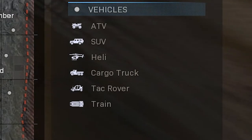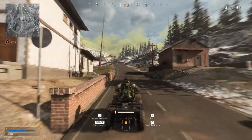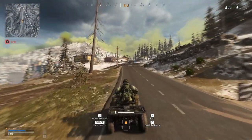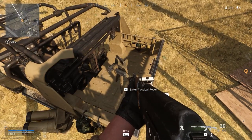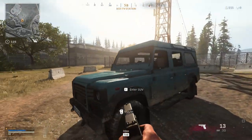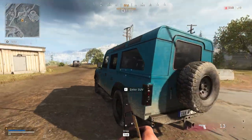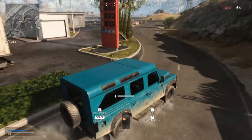Lastly on the legend, we've got vehicles. The ATV can hold two people and is pretty nippy at the expense of being really vulnerable to people shooting you. It's highly recommended to put a trophy system on any vehicle that you use — the trophy system will deny any incoming explosives. The SUV can fit the whole squad and is a little more protected than other vehicles which are open. It can hit a fairly moderate speed but will stick out like a sore thumb.